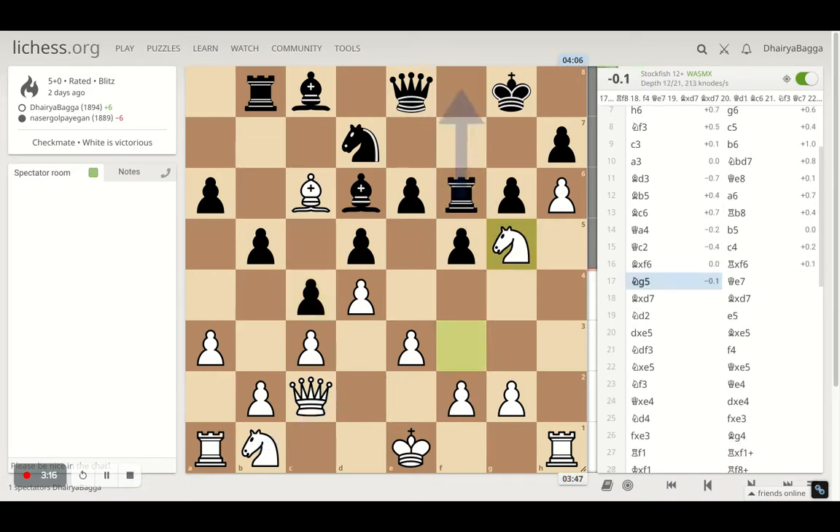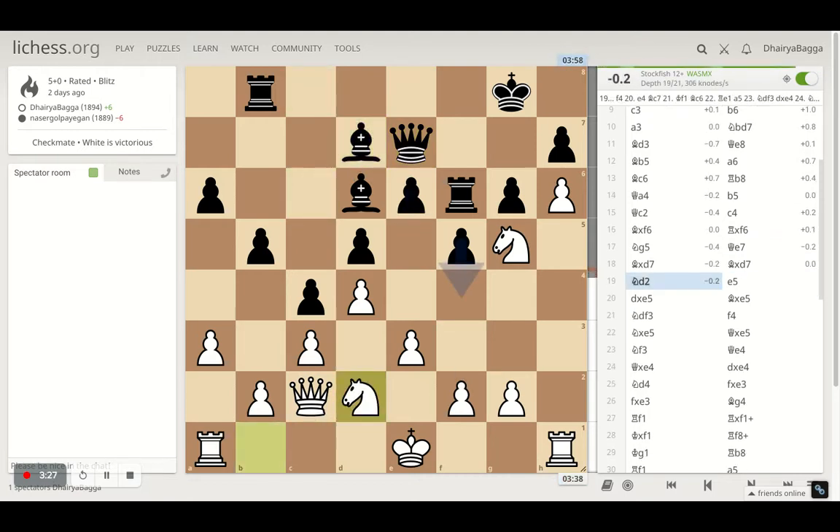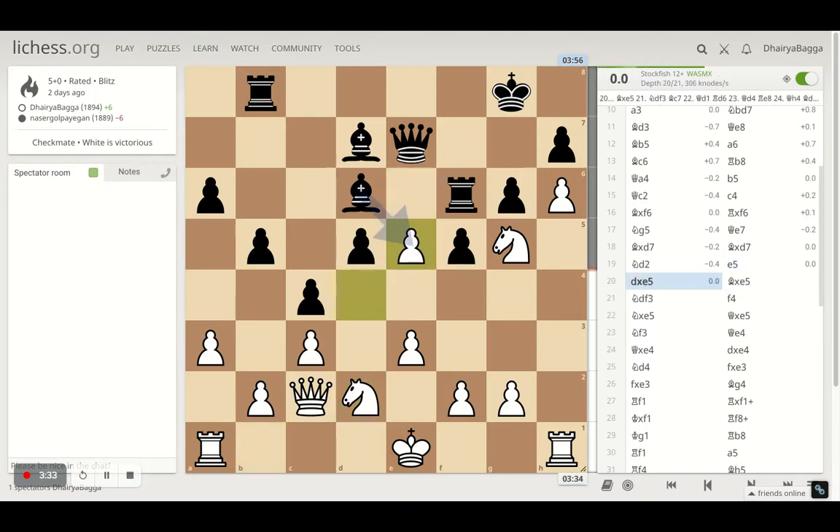Opponent plays c4 finally, which I wanted them to play from long back. I take on the knight with the bishop, opponent takes back with the rook, I go with knight g5, opponent sidesteps the queen from the pin, and I take the other knight as well with my bishop. Finally I develop the other knight on d2. Here my opponent went with the e5 pawn break and I trade.